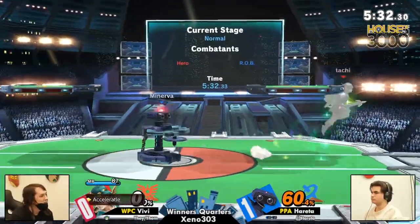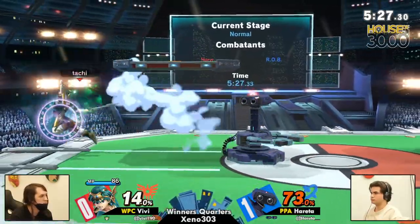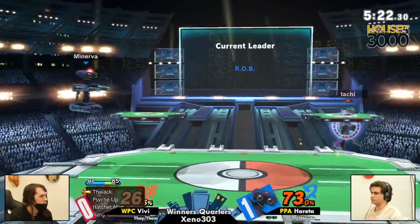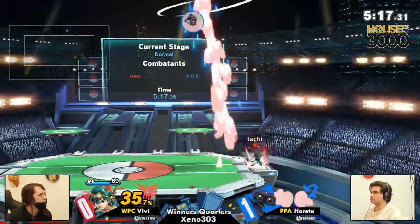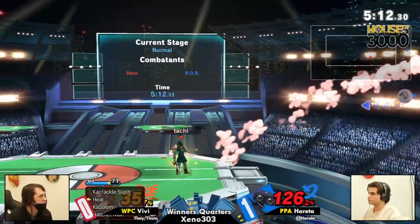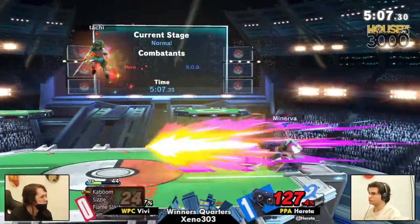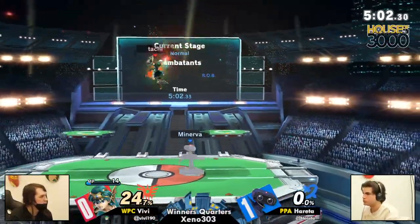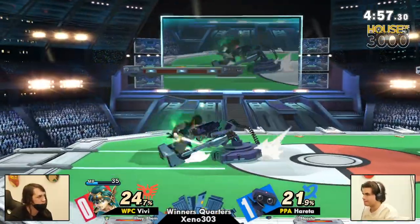Hereta taking full advantage of that flub from Vivi. Hereta was able to get the two-frame on the Kaswoosh, so that's just an easy thing for Rob. Big down air — what a drag down. Vivi's double buffed — never mind. Not double buffed anymore, but Acceleraddle online. Potentially thinking about the Thwack. The Oomph forward air almost taking — but the Gyro is a little bit stronger. That is resistant to necrotic damage.